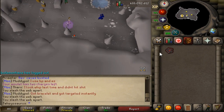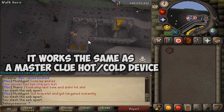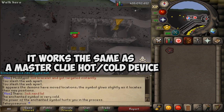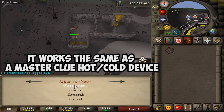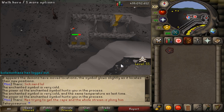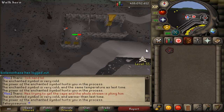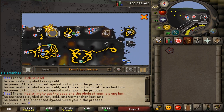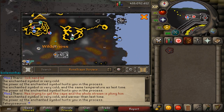So just as an example, we'll go out here with this little emblem or symbol and we activate it as it locates their new positions. Let's look for the Saradomin one - we do this... It's the same temperature as last time, oh wait, it's warmer than last time. So that means the Saradomin demon is east of me somewhere.